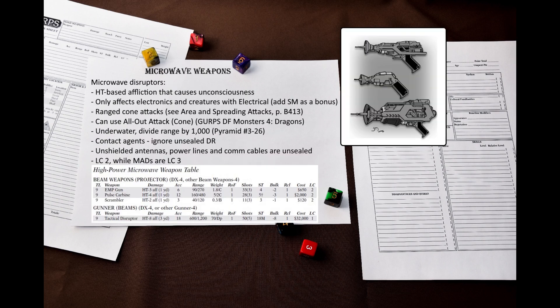The second weapon subcategory is the microwave disruptors. While the MADs are designed as non-lethal weapons against organic targets, microwave disruptors are non-lethal weapons against electronics. Basically, they are EMP weapons. Just like the MADs, they are ranged cone attacks that deliver an HT-based affliction, but this time they only affect electronics and those with the Electrical disadvantage.